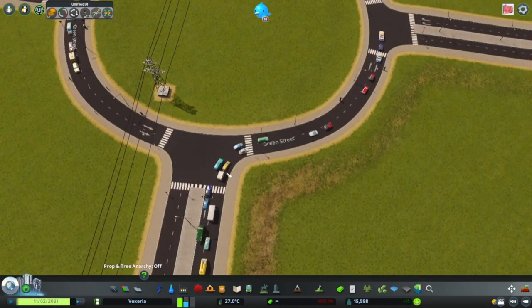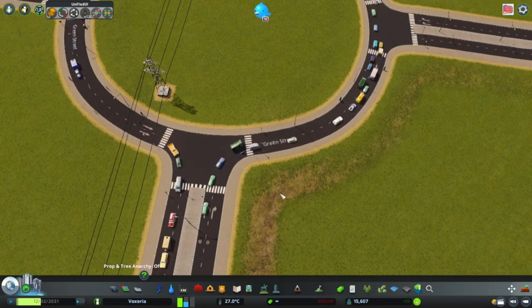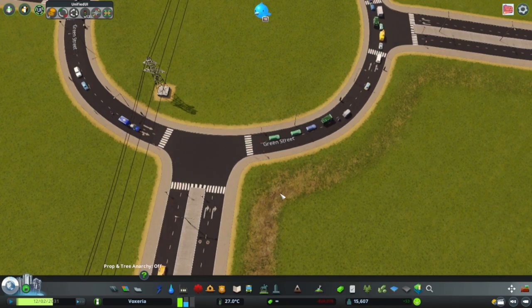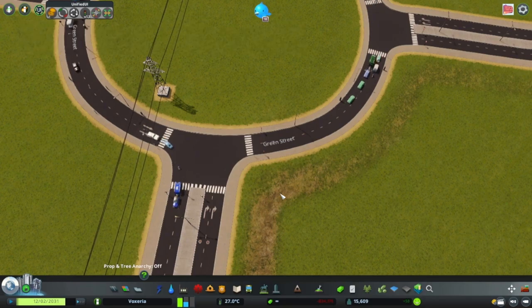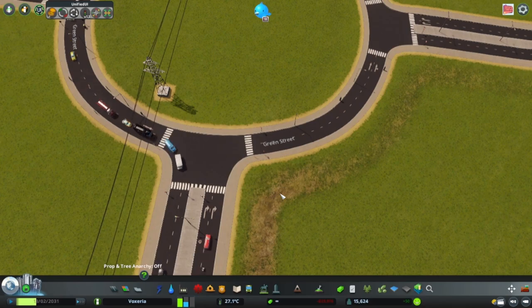Now that we have set the offset on all 4 points to 20 we are left with these bigger nodes. You can see that the curves are much bigger and smoother, which means that cars can drive into and out of the roundabout faster, which makes for better traffic flow overall. And guess what? We are still not done with this roundabout.